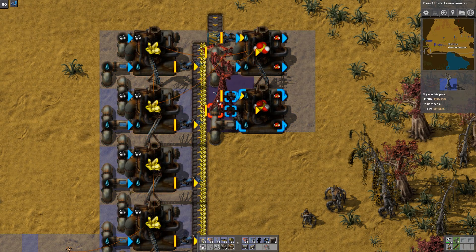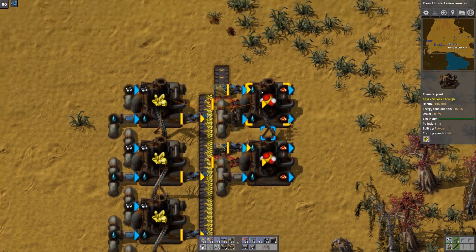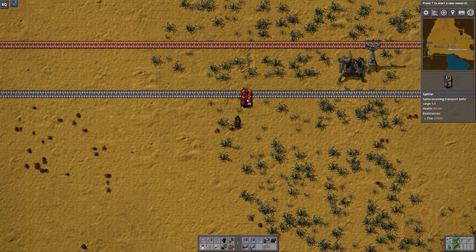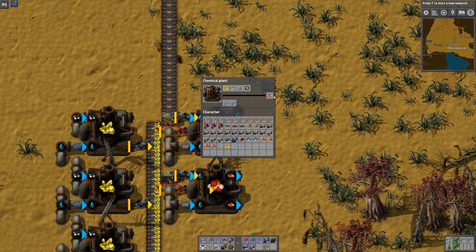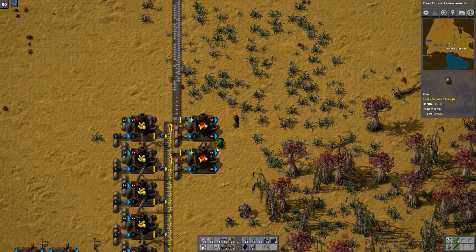There we go, that works — we'll bring water in down here. Now I need to branch off my materials bus up here because I actually need smelted iron to make this run, and then last but not least connect the outputs.